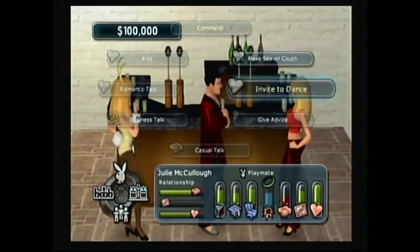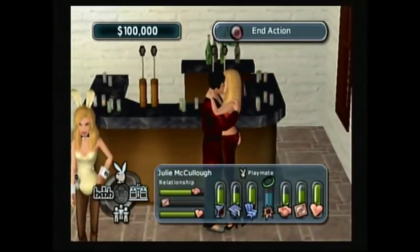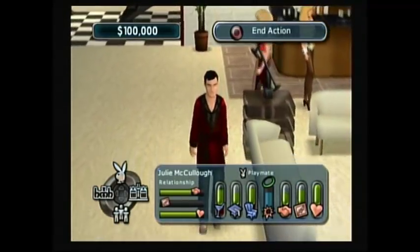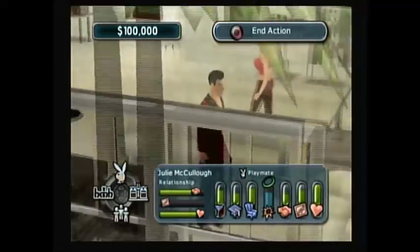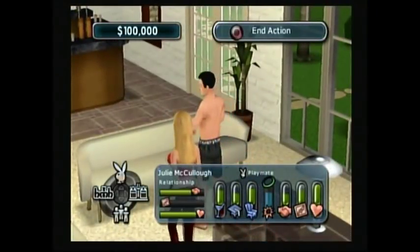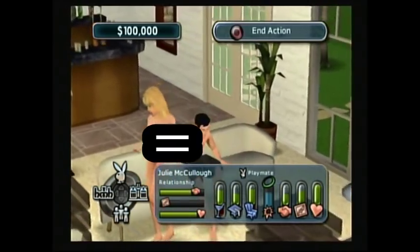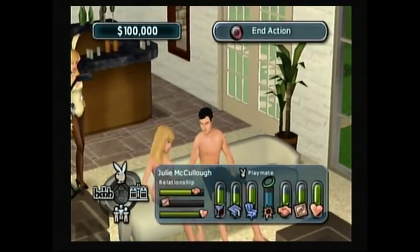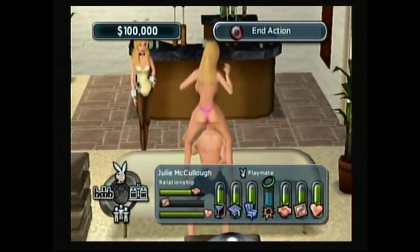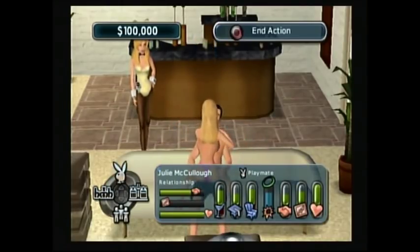We got the option to have sex on the couch — let's do it! I've been playing this game for three and a half minutes and I'm already getting some on the couch. I'm just showing you guys how quick and easy it is to mess around in this game — there are barely any boundaries. When you 'get naked' — in quotes — he's in shorts and she's wearing a g-string and no top. I'm going to have to blank out any nudity just in case.